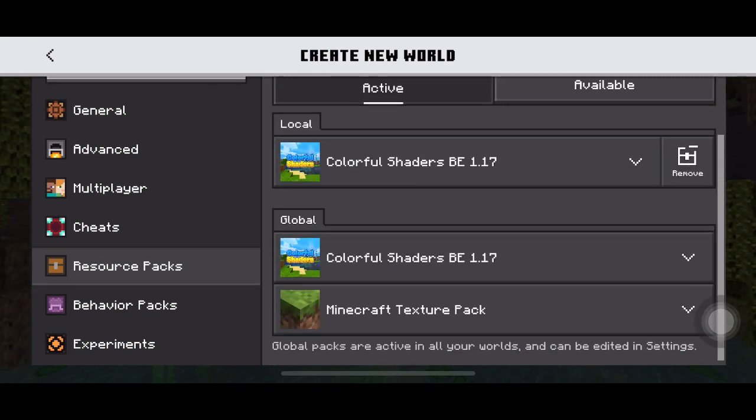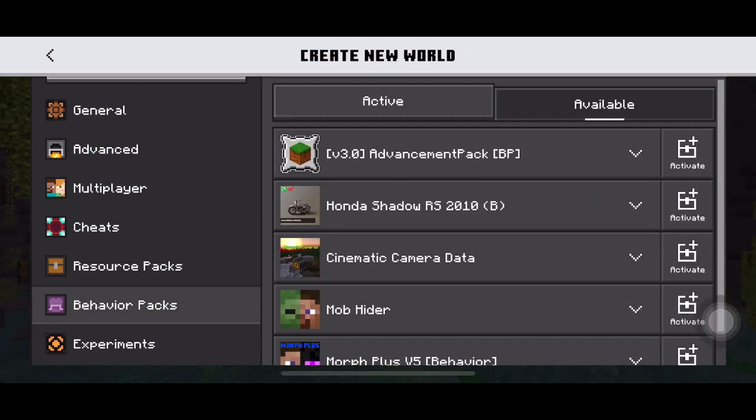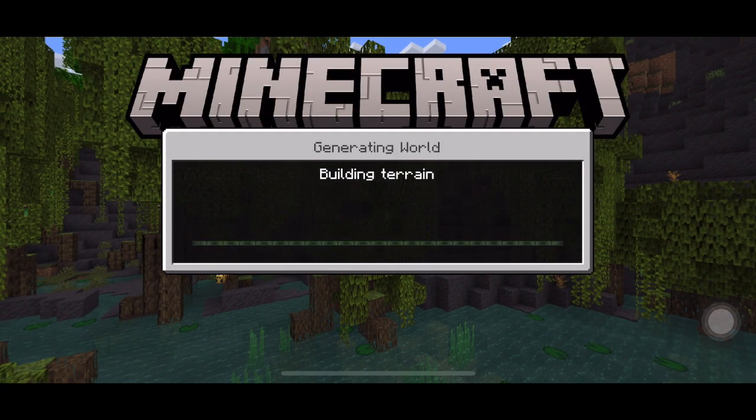Then you will create the world and the shader will be active. The shader works in the Render Dragon engine — you will not see anything in the behavior pack. I am playing in version 1.19.50, which is the latest version of Minecraft, and it works well.